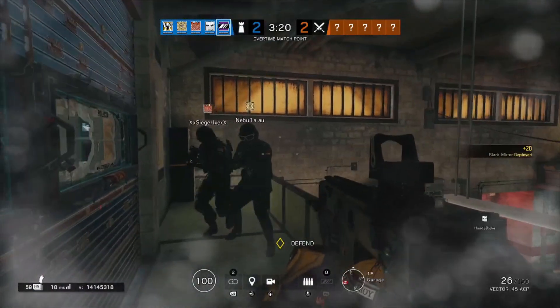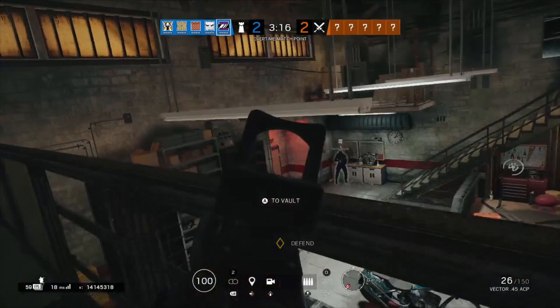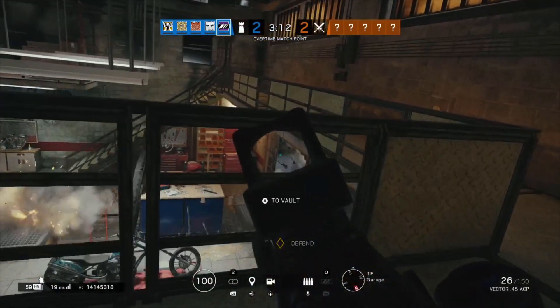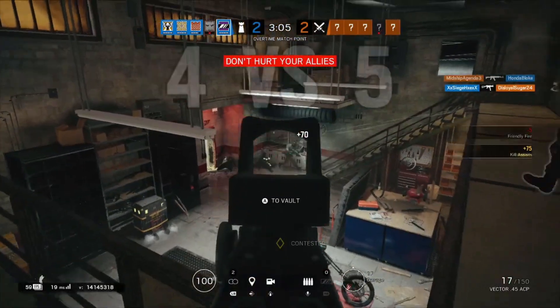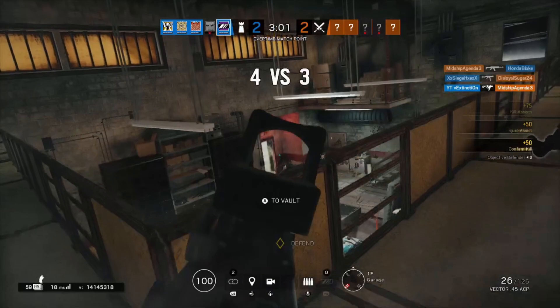Diving into her gadget choices, she has barbed wire and nitro cell. I definitely recommend you bring the nitro cell if you're going to be holding down the Mirrors you've placed, because in certain situations — like on Bank if you're holding downstairs — someone's going to try and plant and you can't really see them, so a nitro cell can come in really handy. She has a great loadout. Let's jump into the gadget utilization.